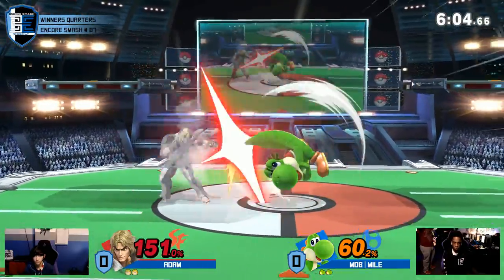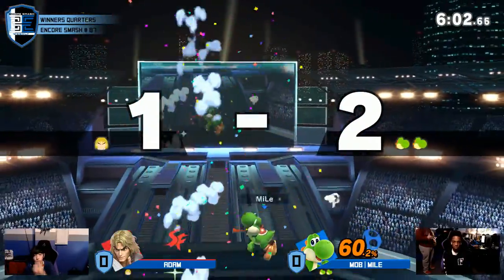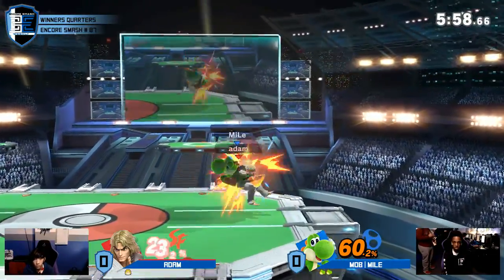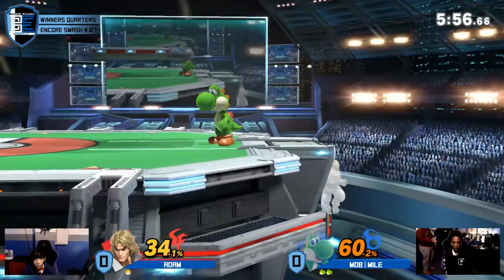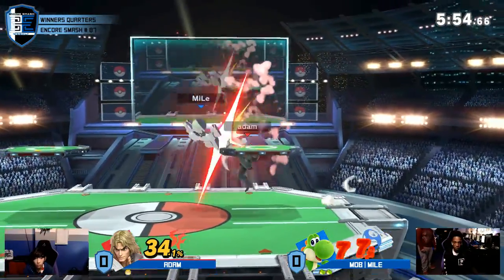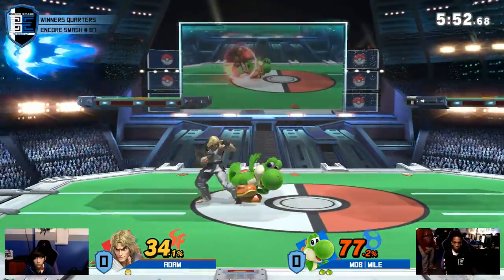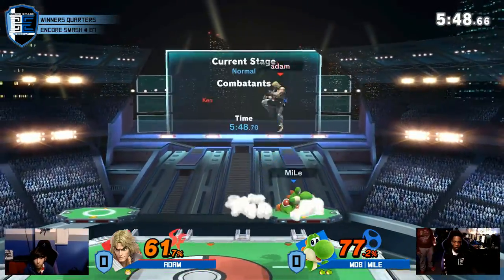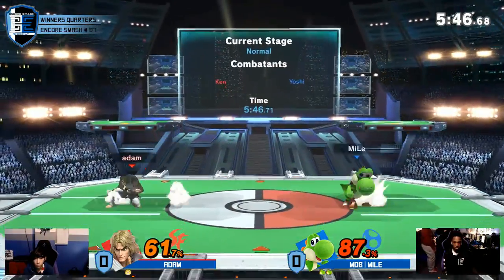Now this is actually pretty scary for Miles. He used that aerial and then he baited the out-of-shield option. That's a huge part of Yoshi's game plan. Because his grab is terrible, he needs to catch people when they're dropping shield. Baiting them to do that is one of the key parts of an effective Yoshi game plan.